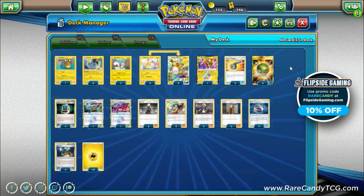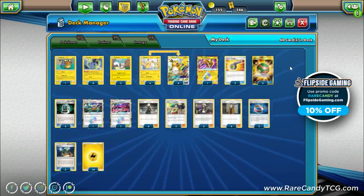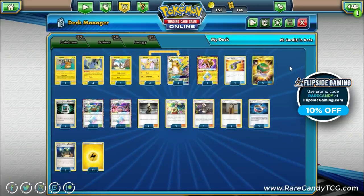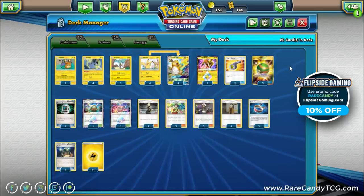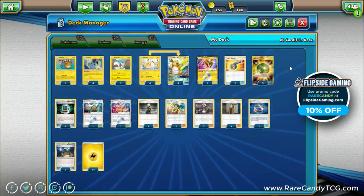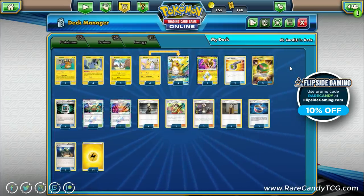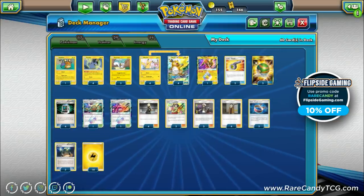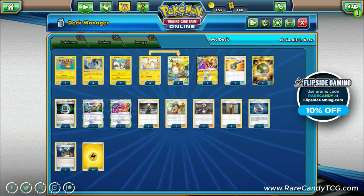We play zero copies of Tapu Lele or Marshadow, which looks weird at a glance, but we really need a full bench of Nuzzle Pokémon to get the most value out of Snuggly Generator. Emolga sets up our entire bench, so we don't need Elm's Lecture, which means we don't need Tapu Lele to search that out either.